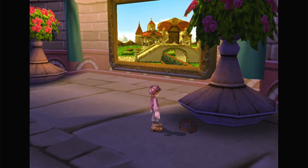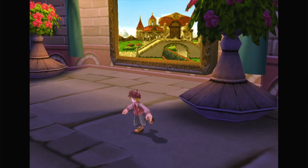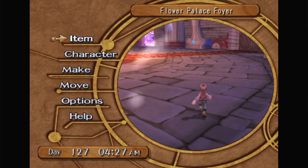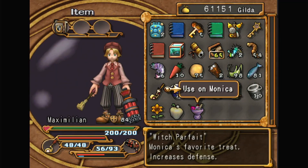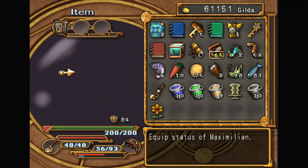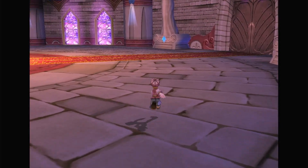Another Fruit of Eden. I'd rather have a Witch Bar Faze. Oh, well, there you go. That's still a disparity between their defense, though. Let's give this to Monika, since she has less defense, she needs more health.